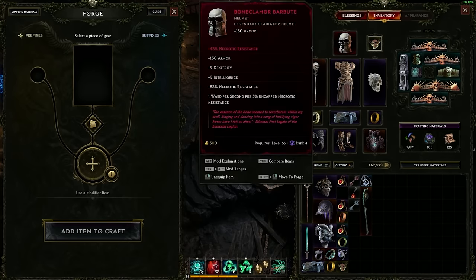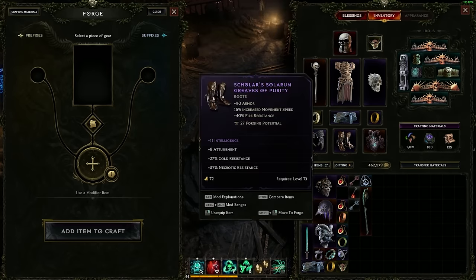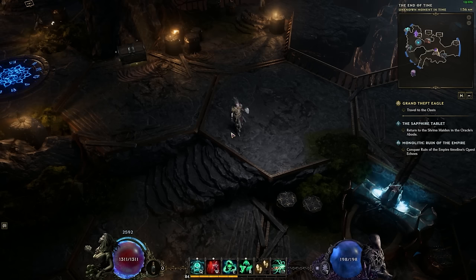You can use it to luck into some of the items for the build you're playing. That is going to do it for our crafting guide. For all things Last Epoch, keep it here at IGN.